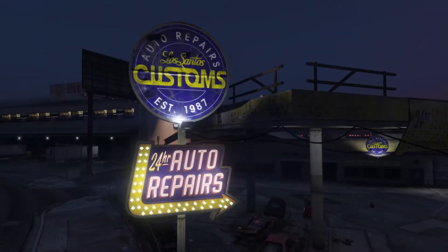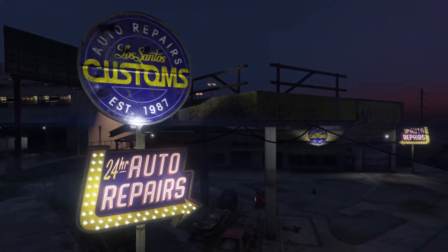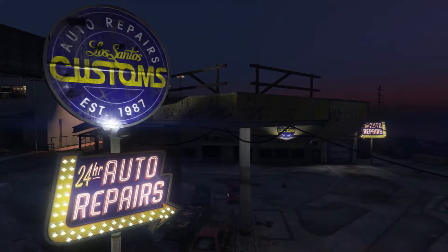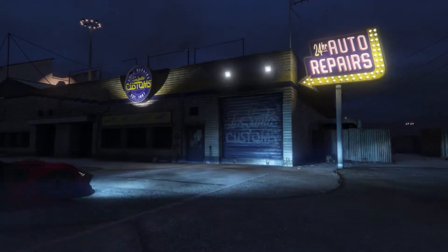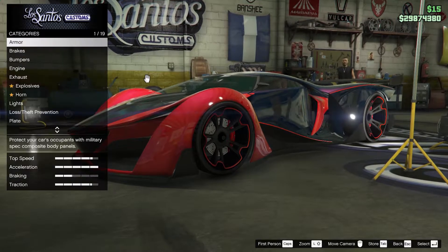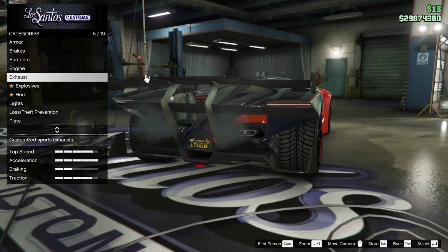This thing excels on the wide open road, bested only by the Devaste E8, Pfister 811, and the Banshee 900R. While it's great in a straight line, it's unfortunately not so practical on the racetrack. It has decent speed and acceleration, but the X80 corners and brakes near the bottom of the supercar ranking, making this a vehicle that's fairly unforgiving in most races.